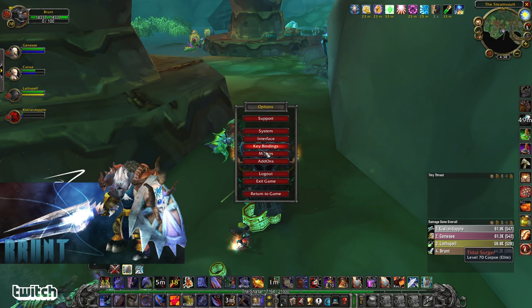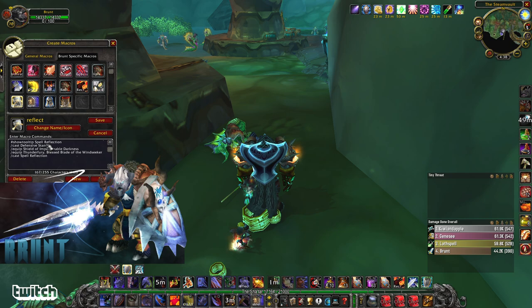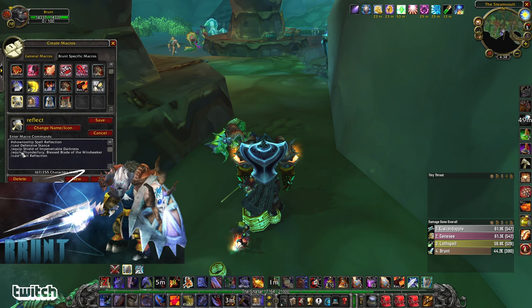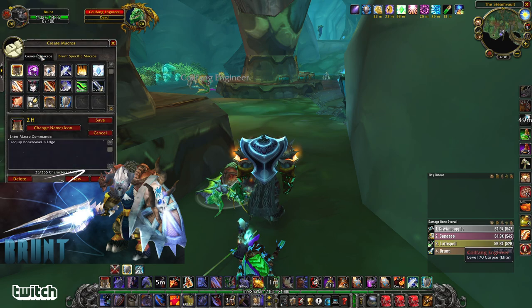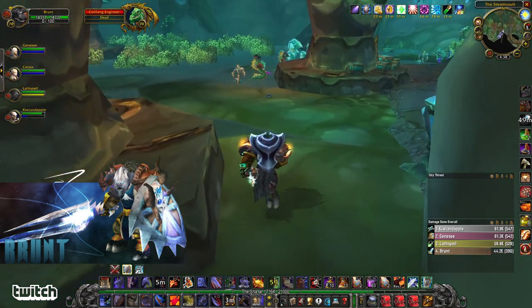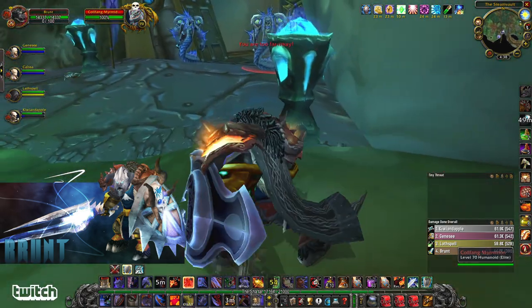Let me show you my spell reflect macro real quick: Show Tooltip, Spell Reflection; Cast Defensive Stance; Equip Shield of Impenetrable Darkness; Equip Thunderfury, Blessed Blade of the Windseeker; Cast Spell Reflection. And I have another macro — Sword and Board: Equip Shield, Equip Weapon. If you put it in that order, you don't have to specify the slot, because sometimes it'll try to put it as an offhand or something if you just have 'equip weapon.'